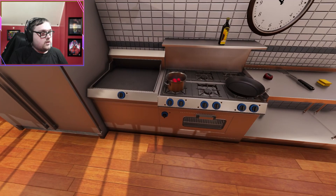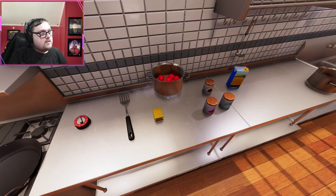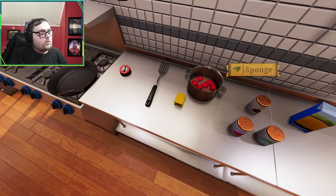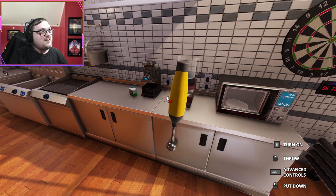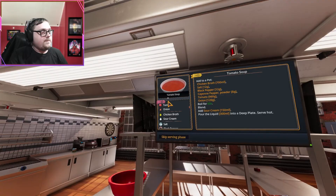The mixture says it's not ready but I think I boiled it for about 60 seconds. We need to blend and add 150 of sour cream - I threw the blender out of pure rage. Okay, we got this. Let's go ahead and blend this again. There we go and we are going to be opening for business. Let's just skip the preparation.